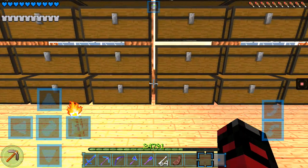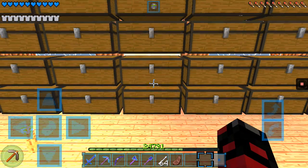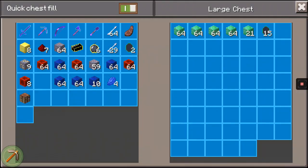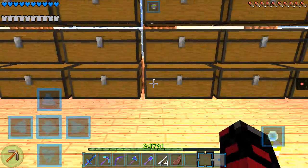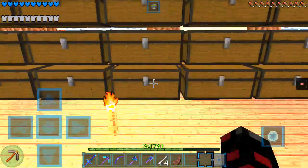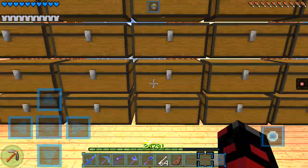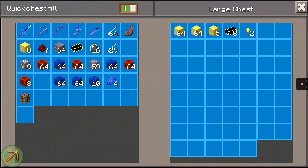We got an emerald — we got an emerald! I've been doing a lot of mining. There's an emerald — where's the emerald? We do need the black diamonds as well.